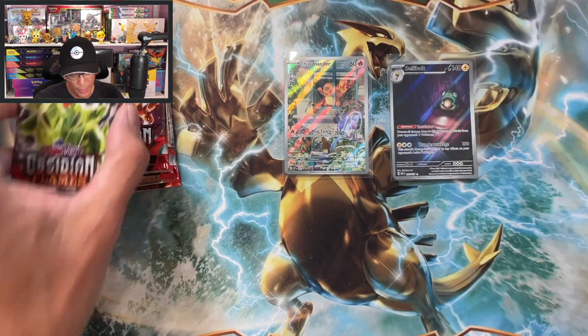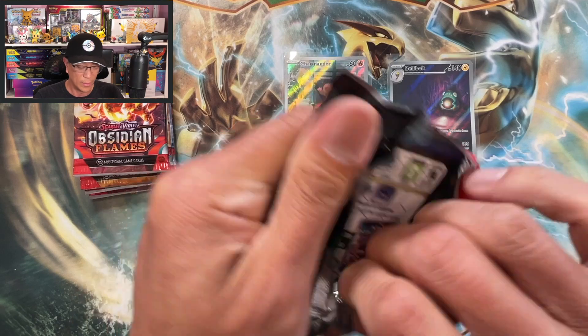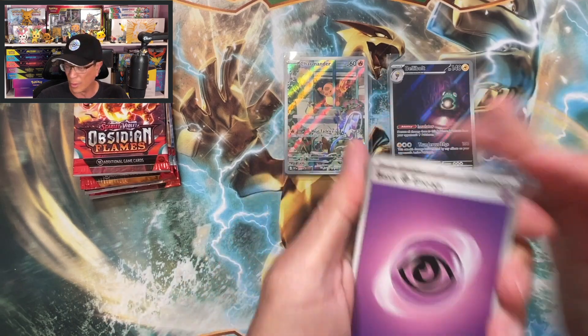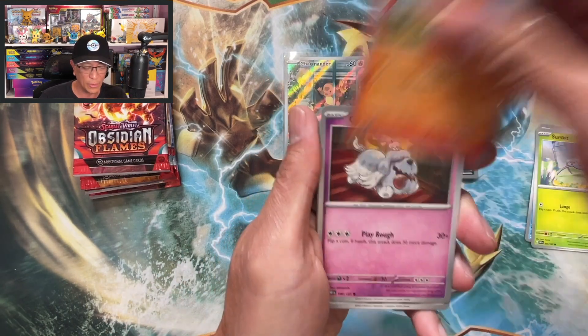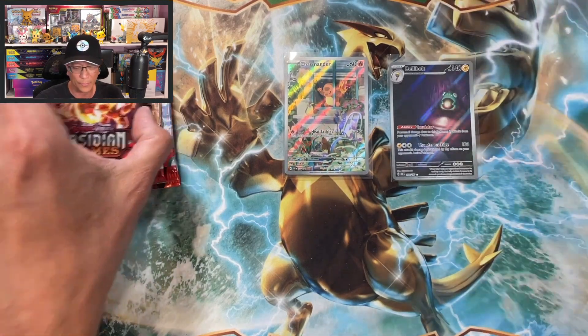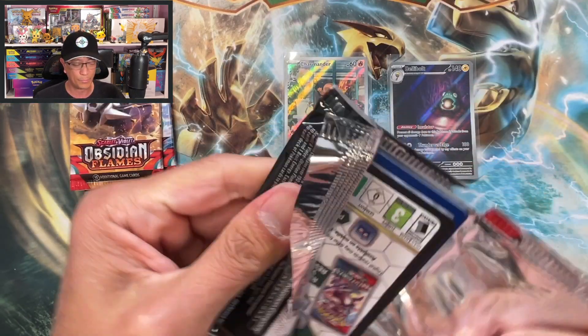Inkay reverse, Cofagrigus reverse, Claydoll holographic. Down to our last four packs. I need some positive vibes guys, send me your positive vibes please.